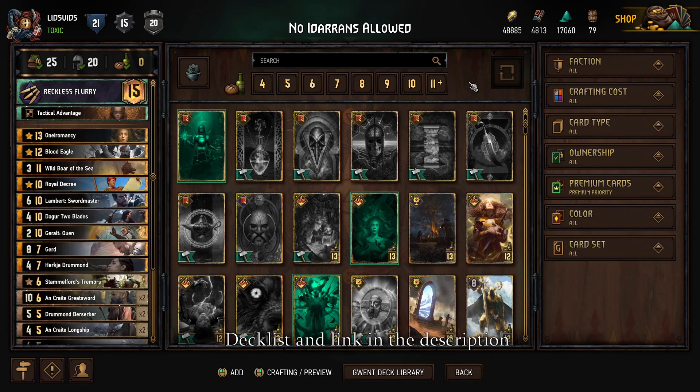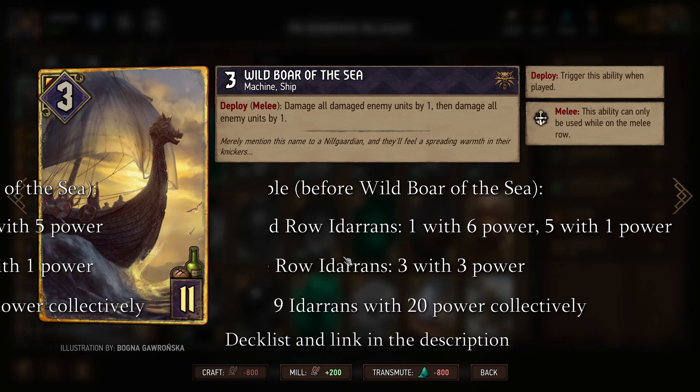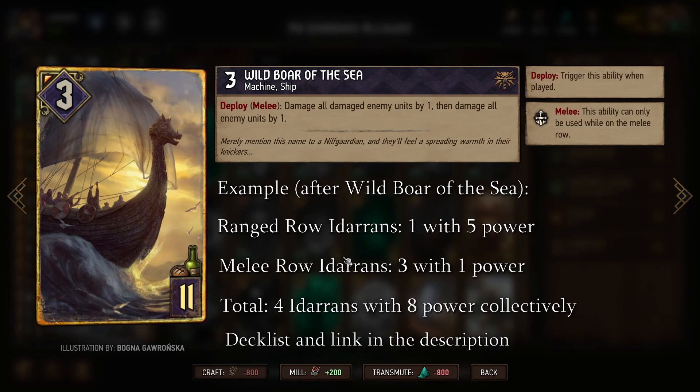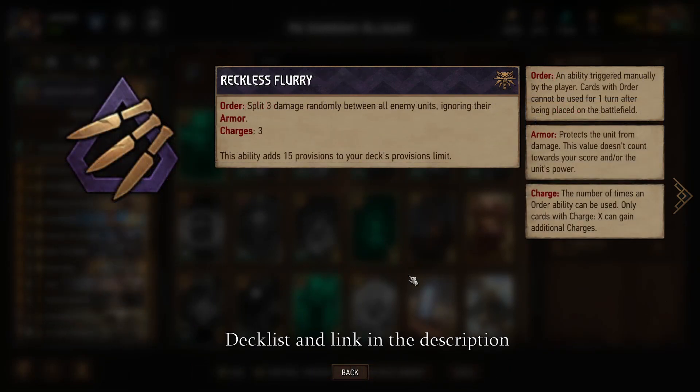I'm here to tell you it is possible to defeat that deck, and this is how. Our strategy focuses on two key cards that can destroy all the Iterans before they get the chance to spawn copies of Snowdrop. The first is Wild Boar of the Sea, which damages every already-damaged unit by one, then damages everyone by one again. That removes all the one power Iterans, reduces all three power Iterans to one power, and reduces the original six power Iteran down to five. In sum, after Wild Boar of the Sea there are four Iterans with a total of eight power. Using all charges of Reckless Flurry gives nine damage, meaning in one turn you can remove all Iterans before they use their game-breaking combo.